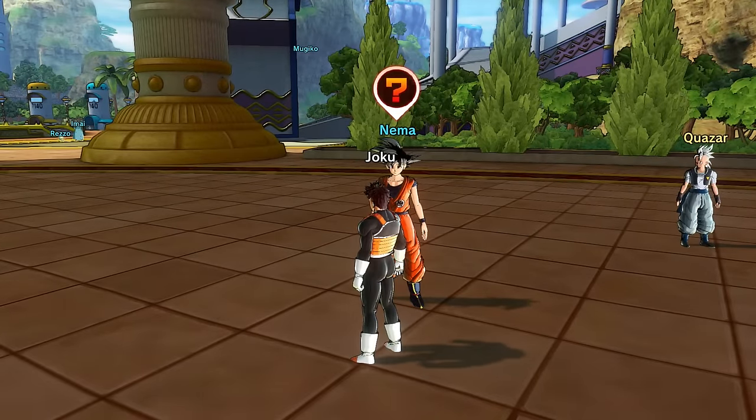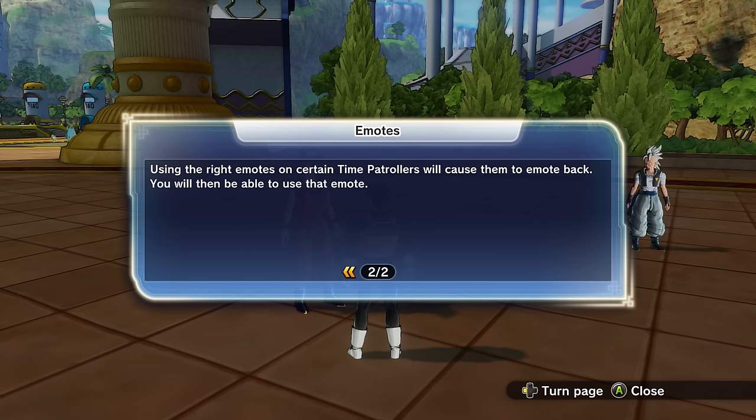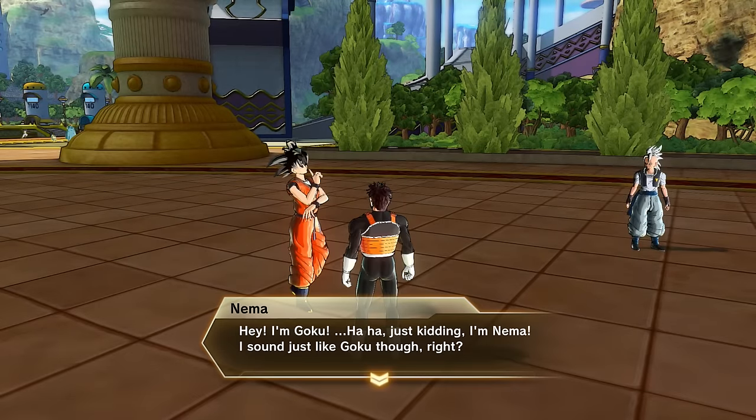Okay, let's talk to Nima. I'm wearing Goku's clothes. Press right bumper to open a list of emotes to choose from — very well aware of that. Using the right emotes on certain time patrollers will cause them to emote back, and you'll then be able to use that emote. So we can get new emotes by using the right ones on certain time patrollers.